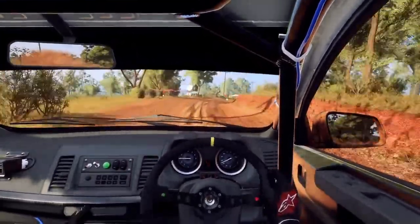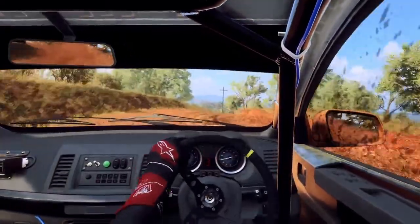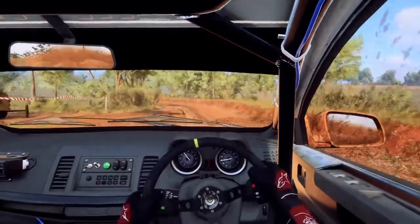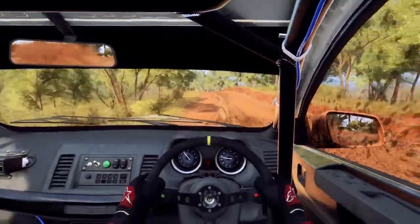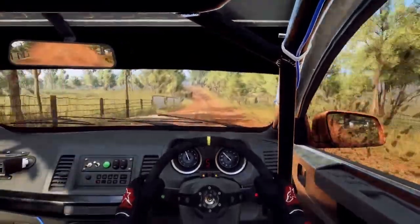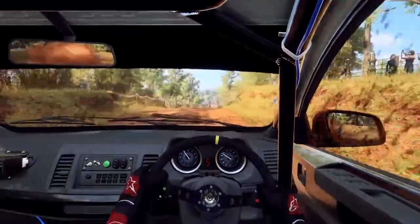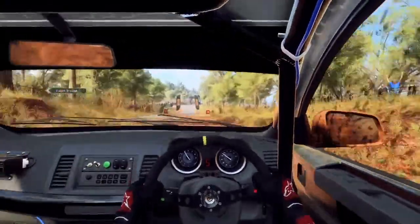Into 3 left. Into 3 right of a crest. Into 3 left, into 4 left. Opens 50. 6 left over crest, 120. 6 left. 100. Flat right of a big crest and jump. 50. Flat crest. 80. 6 right of a finish. Well done.